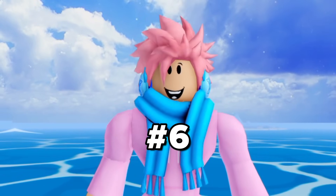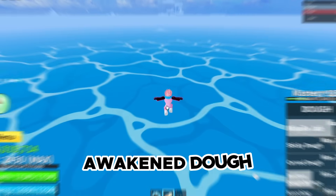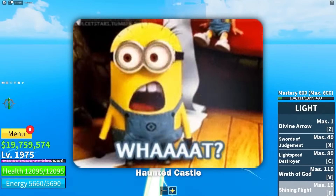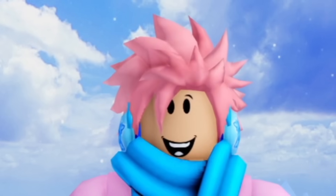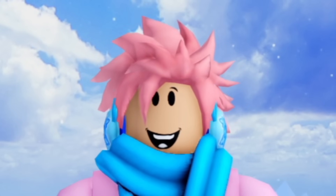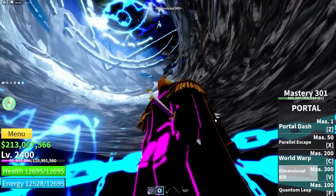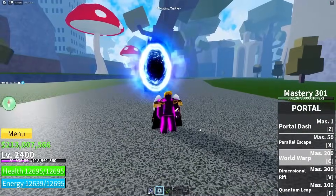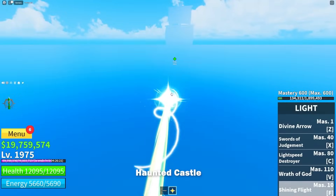Now let's talk about the fastest fruit in all of Blox Fruits. Some of you might think it's the awakened dough's donut, but from personal experience, that's not the fastest. And no, it's not the light fruit either — even though I'm pretty sure at least 90% of you were thinking about the light fruit. The actual fastest fruit is the portal fruit. Unlike the light fruit, which takes time to travel to your location, you can zip from island to island with the portal fruit in literally zero seconds — because portal travel is instant. So if you want to zip from place to place, that's definitely the fruit to get. But if you're talking about actual flying ability speed, the light fruit is probably unbeatable.